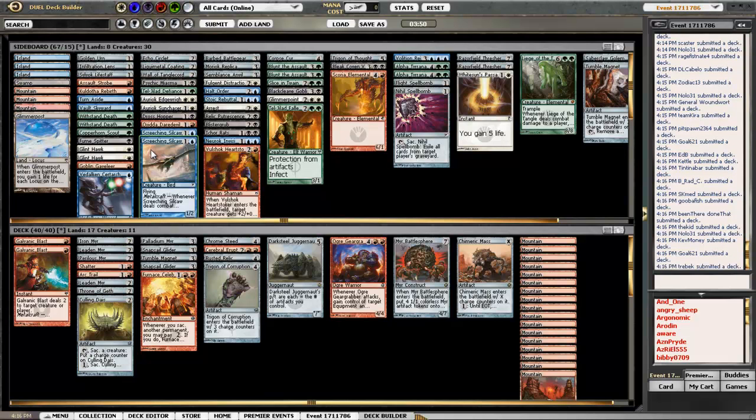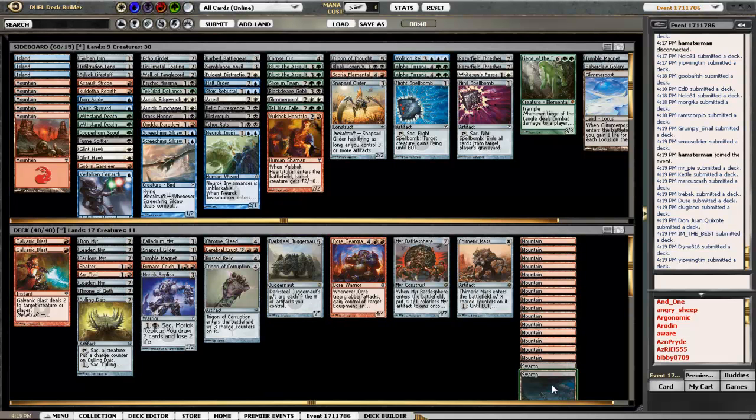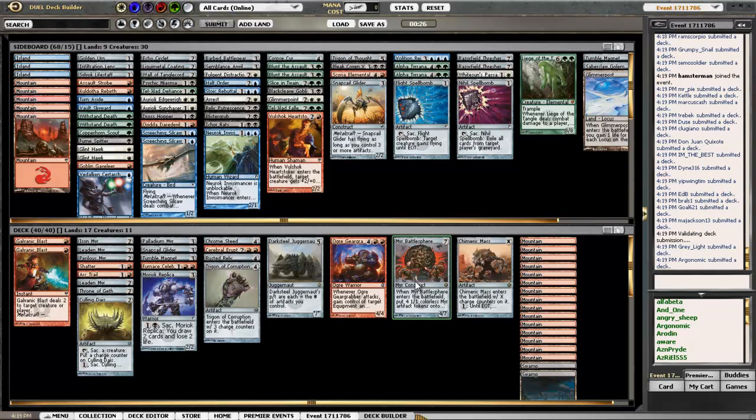My spellbombs presence is not strong. I swapped Snapsail Glider for a Moriok Replica and got a couple swamps in there. I've got a bunch of land and the mana base so I don't think it's going to be hard to get the one or two swamps for him. Let's see how it goes — I've got some stuff I can swap between games if I need to for different situations.